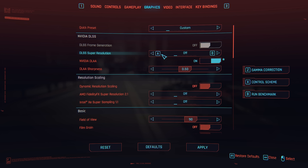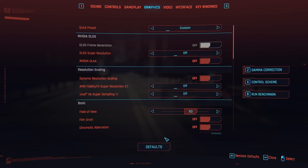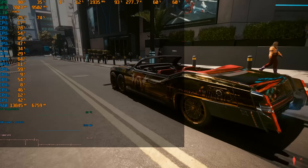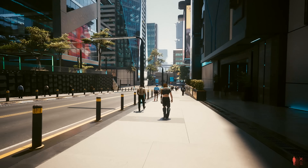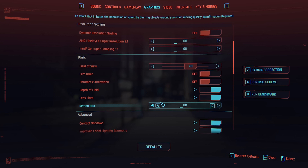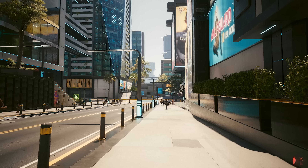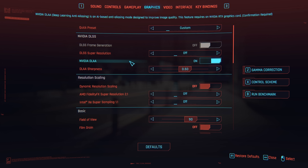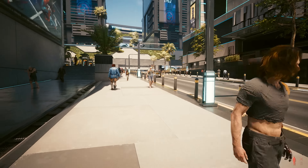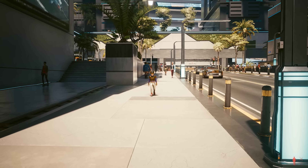Besides the path tracing technology preview, they also added DLAA. Nvidia DLAA is an AI-based anti-aliasing mode designed to improve image quality. You can turn this on only on Nvidia RTX graphics cards, and it can be enabled in Settings > Graphics > Nvidia DLSS section. After testing Nvidia DLAA, I was very positively surprised with how it looks — the city, the details, the background all looked really nice, and the AI anti-aliasing technology Nvidia is using here was quite good. The frame rate in that situation is very good, but what matters most is that the quality of the image is well done.